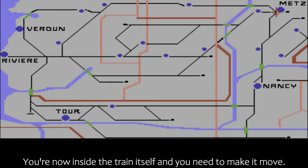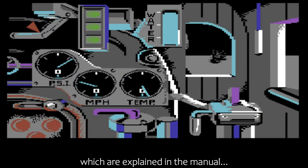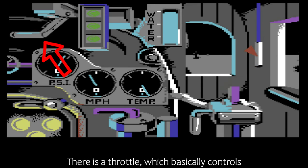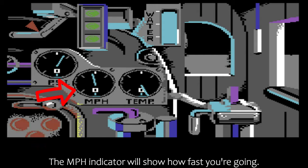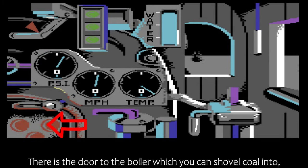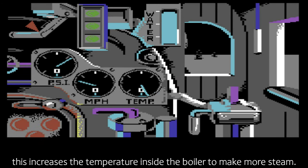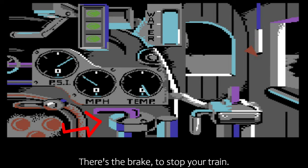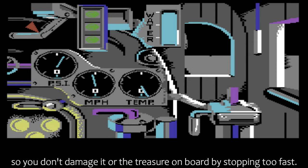You're now inside the train itself and you need to make it move. Use the joystick to move around all the different functions, which are explained in the manual, but we'll have a look at these briefly. There is the throttle, which basically controls how much steam is being let through to power your train. The MPH indicator will show how fast you're going. Closing the throttle doesn't stop the train — it just stops the power holding the speed up. There is the door to the boiler, which you can shovel coal into; this increases the temperature inside the boiler to make more steam. The temp indicator shows how hot it is and it needs to be kept above halfway. There's the brake to stop your train — it's best to use this by toggling it on and off, so you don't damage it or the treasure on board by stopping too fast.